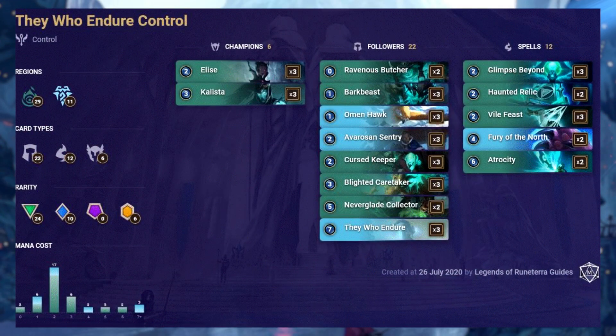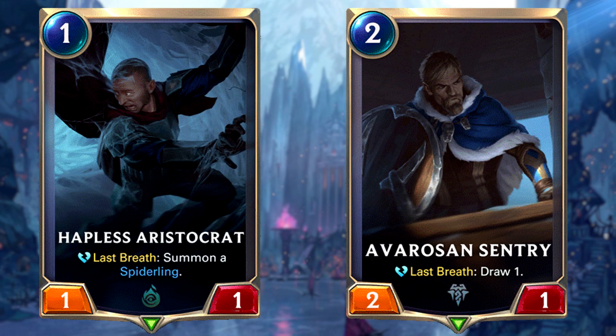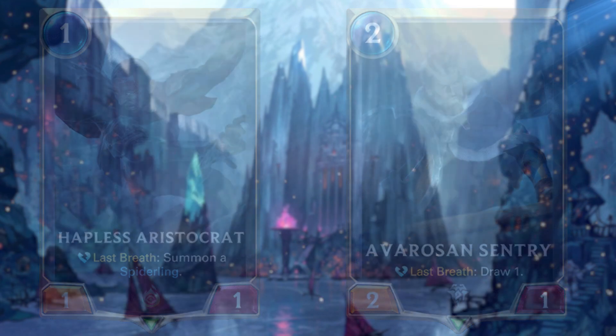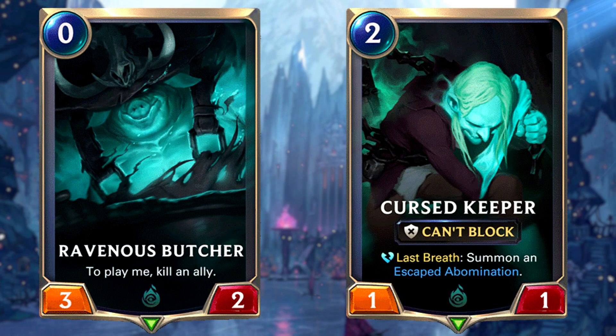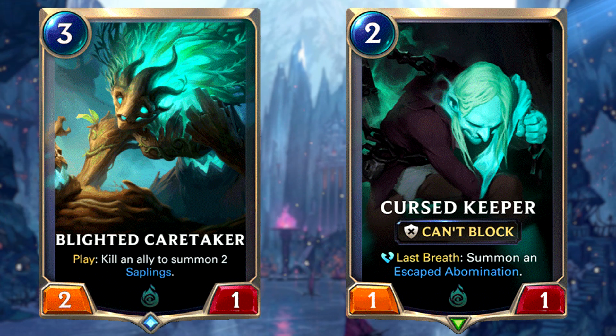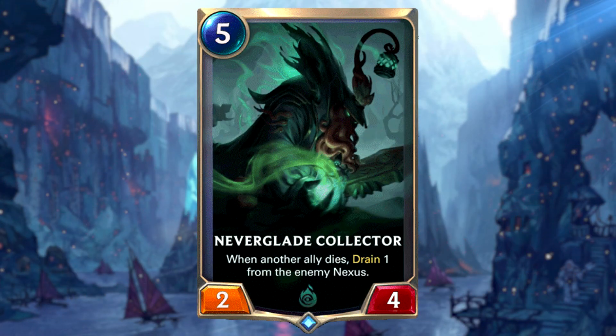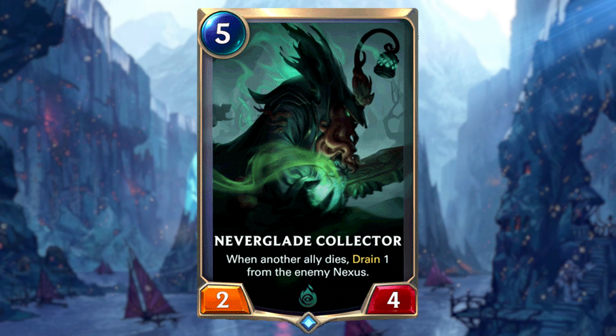They Who Endure is back. It went out of popularity with patch 1.4's nerf, but people have started to realise it's still quite a strong deck. It's a control deck that revolves around killing your low cost units to finish off by summoning a buffed up They Who Endure at the end of the game. Contest the board early with cards like Haprus Aristocrat and Arescent Sentry. The Last Breath package of Ravenous Butcher, Cursed Keeper, and Blighted Caretaker also help to wipe out aggressive boards whilst getting your procs for your death total win condition. Noxiate Collector helps you stabilise against aggro and deal burn damage against control decks.